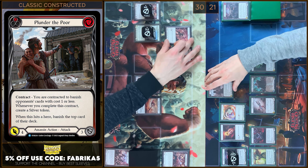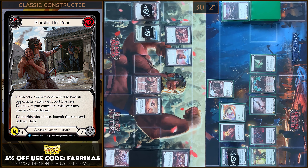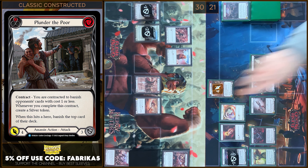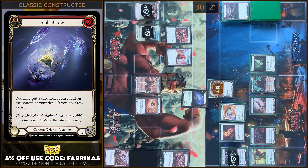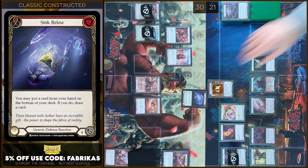Plunder the Poir for damage. No block, no reactions. I will play Sync. I'm gonna put a card from my hand on the bottom. And I will draw a card. Any reactions? No. Block 4. That's all.